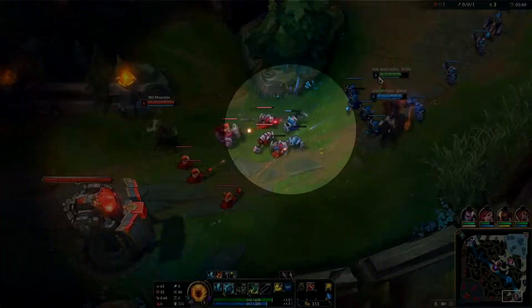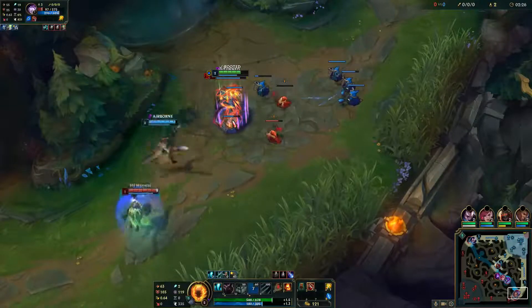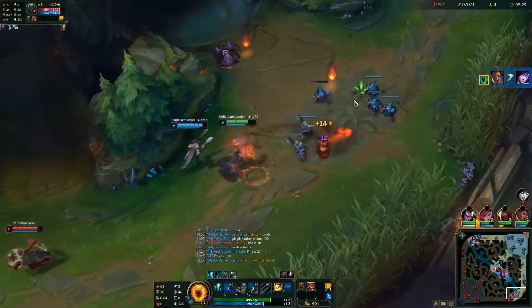Thresh's passive allows him to collect souls that increase his AP and armor. These souls will drop randomly from enemy minions and always from enemy champions or large neutral monsters when they die.